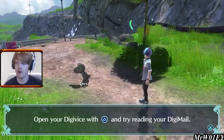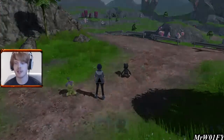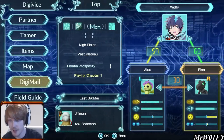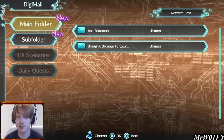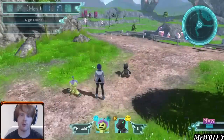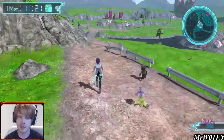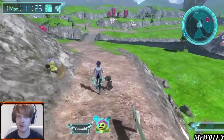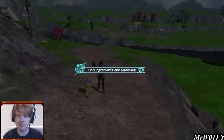DigiMail we don't really need to worry about too much — basically it's a way for you to keep on top of your objectives. When you get a new Digimon to join the town they'll send you a message; if you have a quest for a Digimon it will appear in the DigiMail. It can have its spot and we will use it at some point later on.